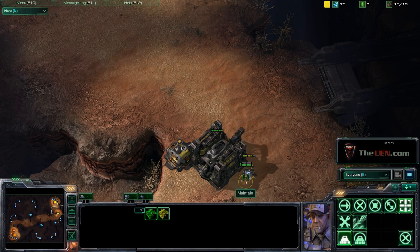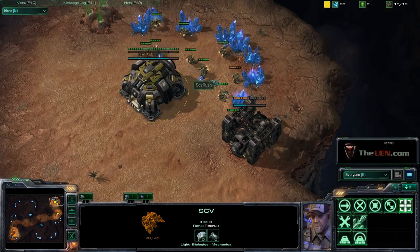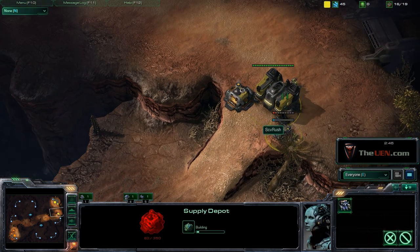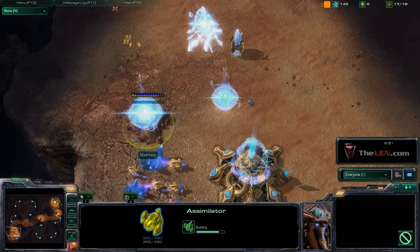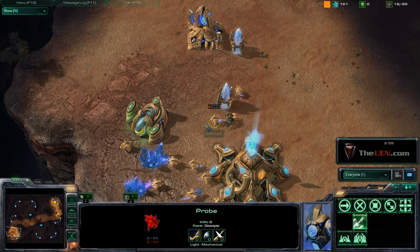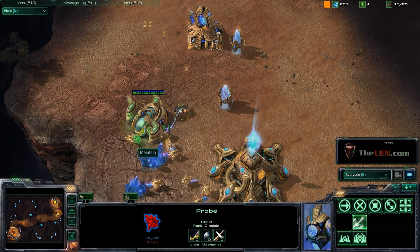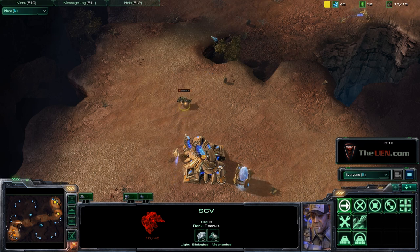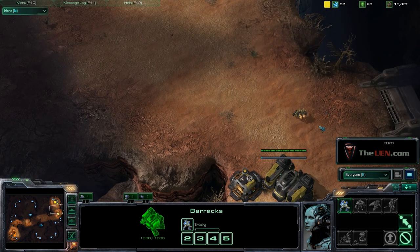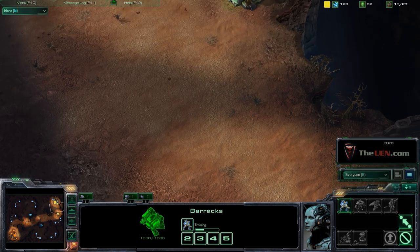He's harassing me right now. He always likes to attack until his shield runs out and then run back to recharge. You always want to pull back your SCVs — there's not much you can do, you just have to take it. He pulled his probe into the simulator so my SCV can't target it. Just keep pumping Marines; a Marine takes about 25 seconds so you always want to keep production going while everything else is happening.